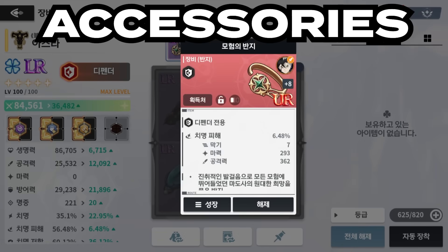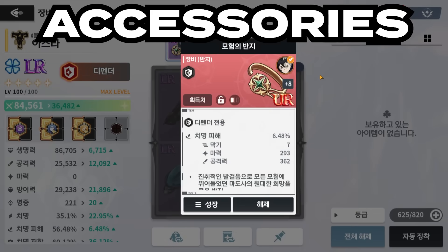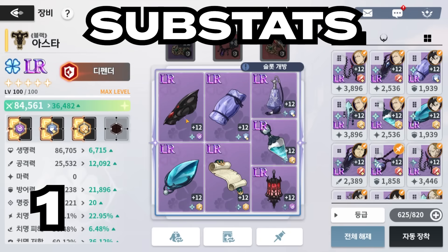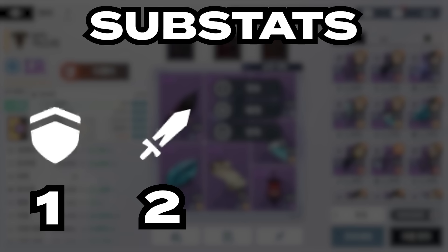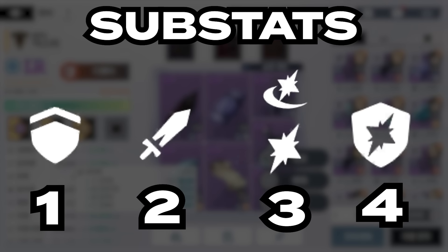As for accessories, go for defense and defense, and then if you can get HP on the third that would be great — you can also put defense or crit there. For substats, the one you want the most is defense, then attack percent — please put attack percent and not just flat attack — then crits, and crit resistance is also fine. So the main five substats are: defense first, then attack percent, then crit damage, crit rate, and crit resistance.